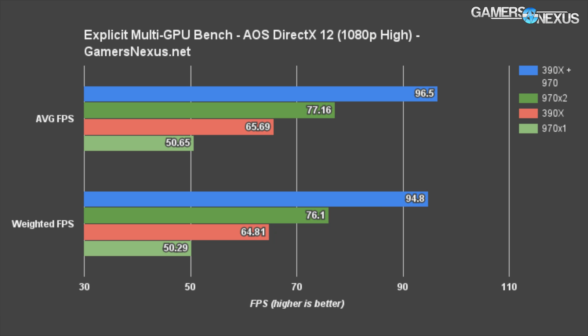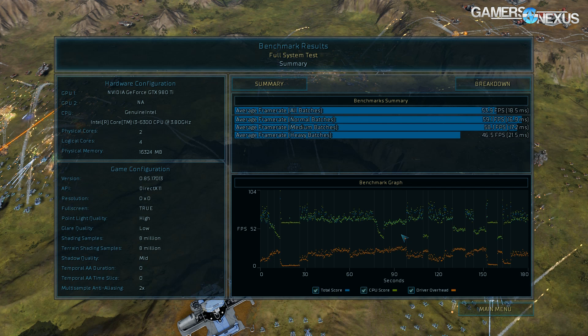The average FPS for the 390X plus 970 config at 1080p, high settings, and 2x MSAA ran at 96.5 FPS with an impressive average frame time of just 10.36 milliseconds — very consistent throughout the test with little visible tearing. The 390X standalone pushed 65.7 FPS average, a 37 percent difference against the combo configuration. A single GTX 970 runs at 50.65 FPS — about 26 percent slower than the 390X and 62 percent slower than the combo config. SLI GTX 970s were unimpressive, running only 41.5 percent faster than a single GTX 970 and markedly slower than our unlikely AMD-Nvidia combo.